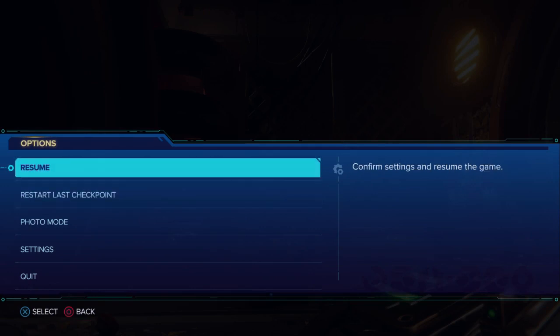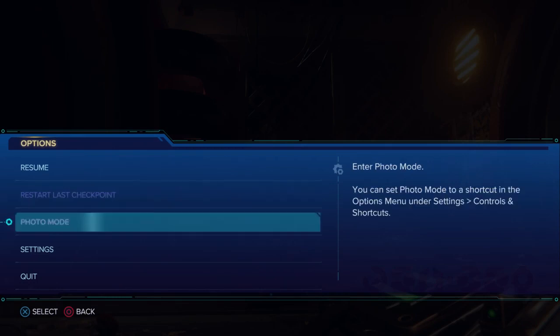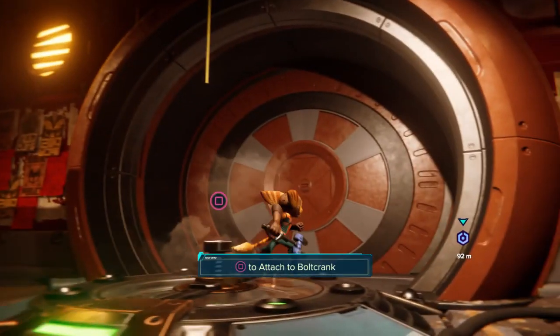There's checkpoints? Let's restart the last checkpoint just to see where that takes us. How do I know when there's a checkpoint?